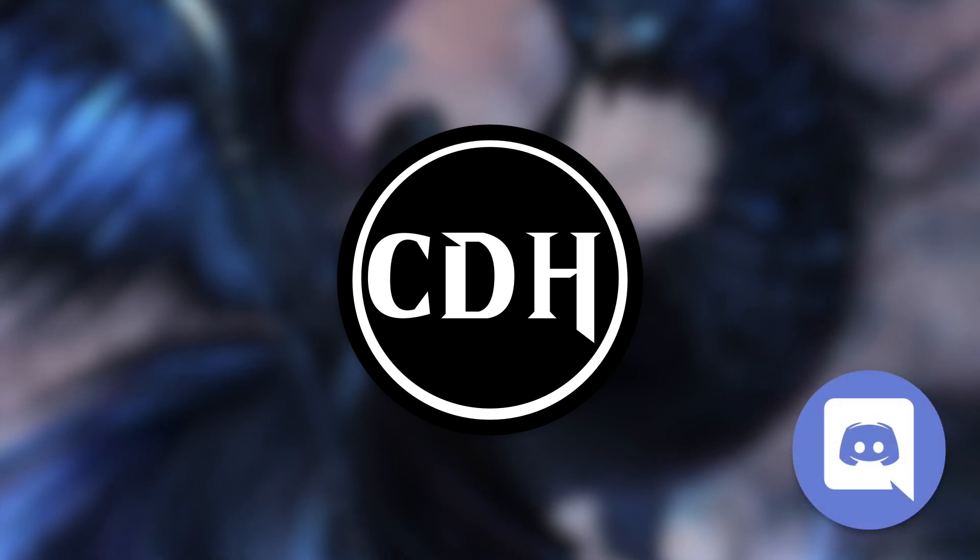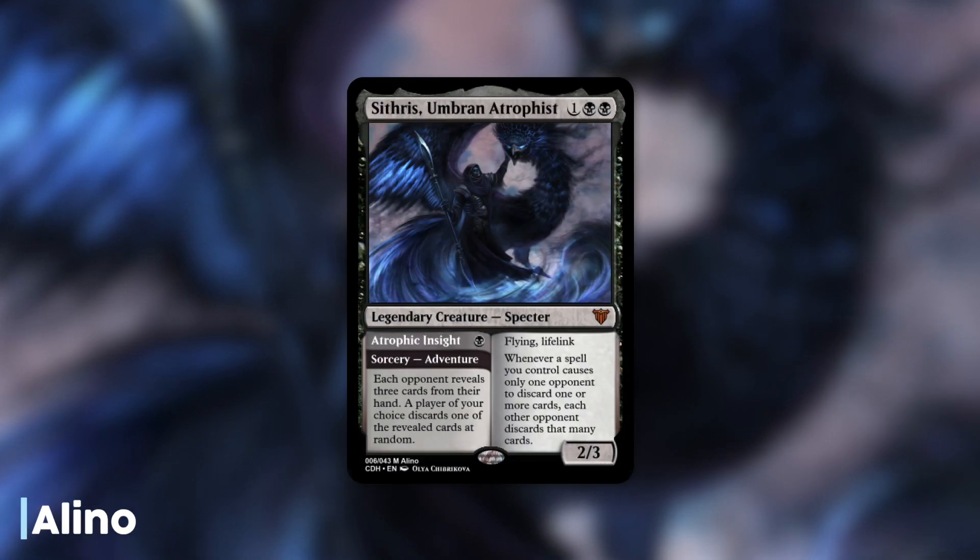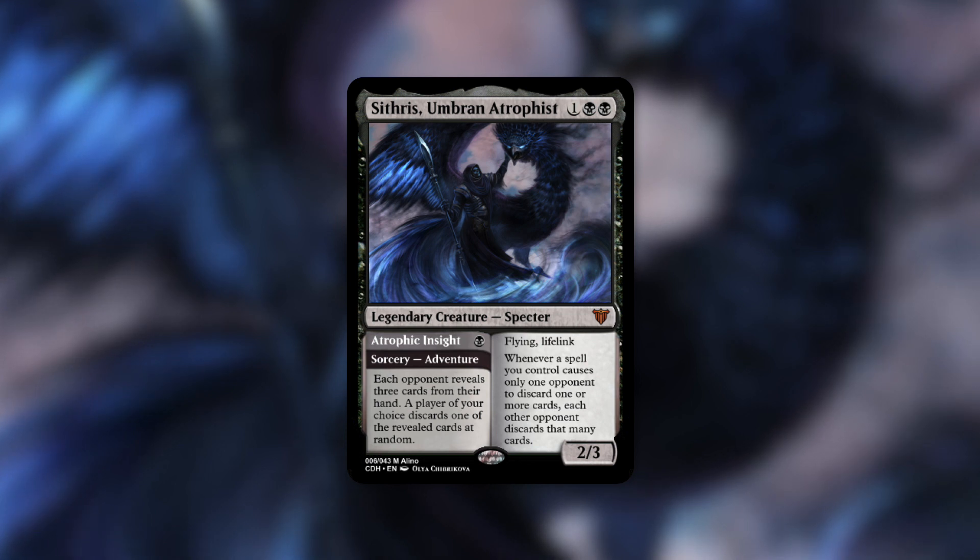If you enjoy thinking up and designing Magic cards, go ahead and check out their Discord — I'll include the link in the description. Now let's get started with number five. Coming in at fifth place, we've got Scythrus, Umbra, and Atrophist from Alano. Scythrus is a 2/3 specter with flying and lifelink that costs one black black.